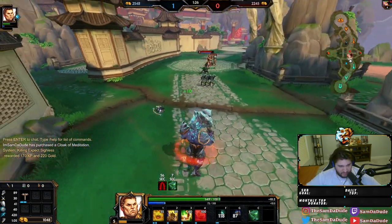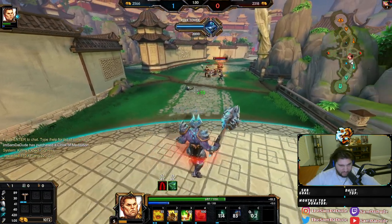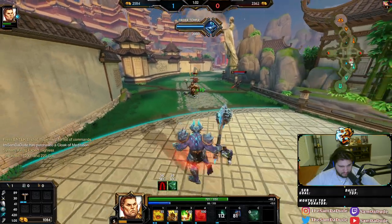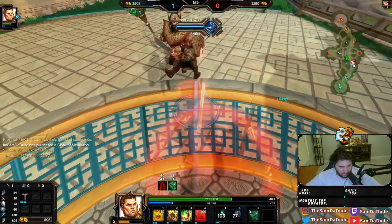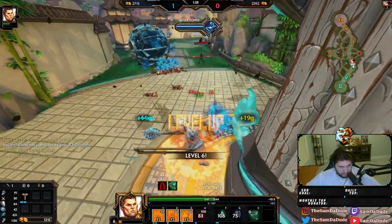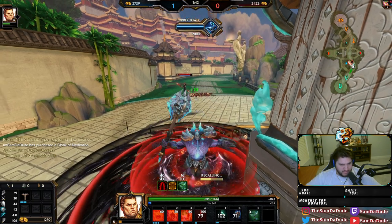That just proves my point a little bit more. I'm bouldering this way, by the way, if I have enough mana. There we go. Nice. Now I get Transcendence.